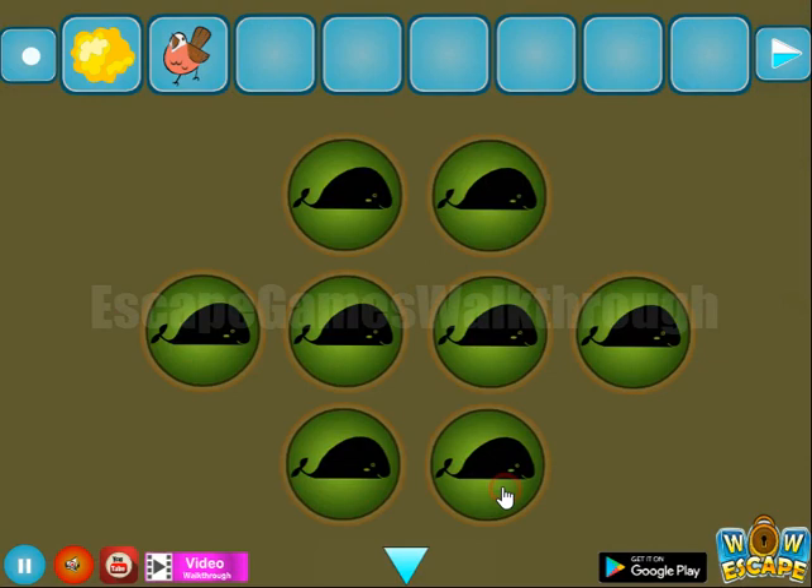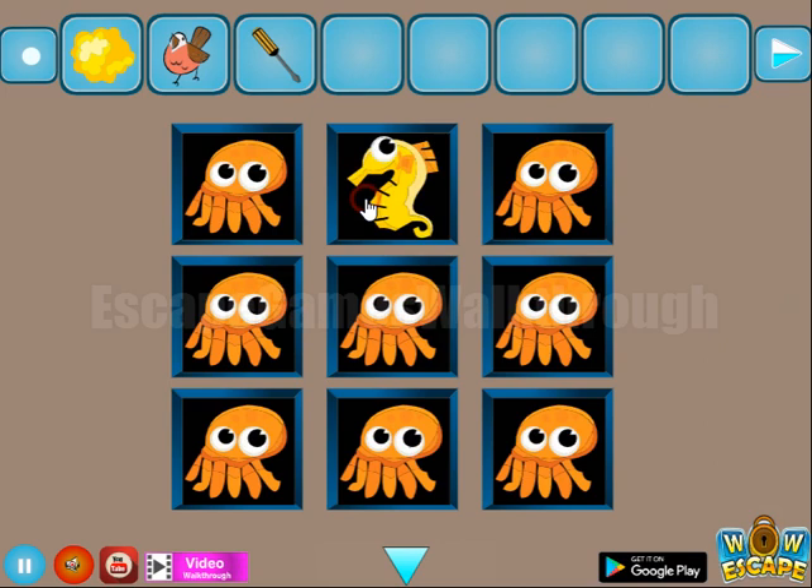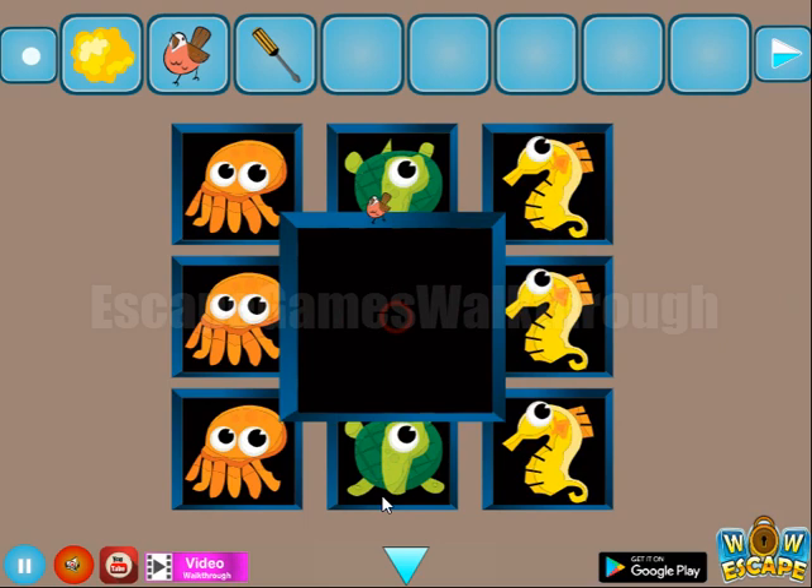There's a screwdriver on the sand. We're going to find the hint. We have this octopus, turtle, and seahorse. We've got a second bird and cutters.